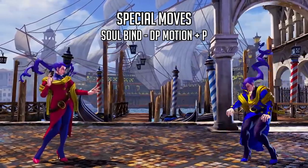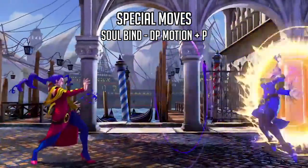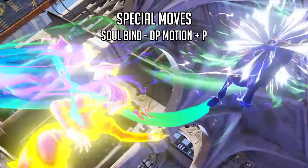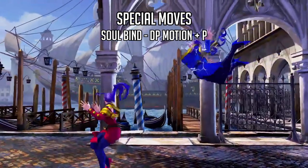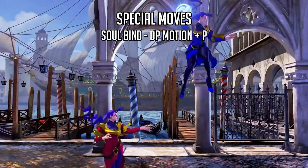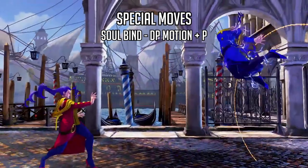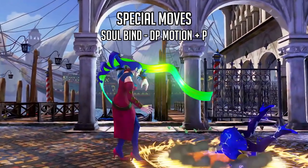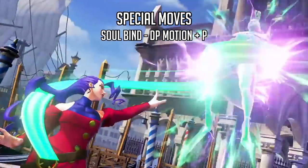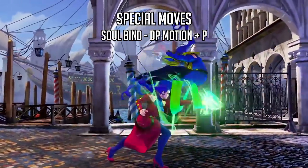The EX version of Soul Bind has some head invulnerability and invulnerability to airborne attacks for the first couple frames — we see Rose's air fireball go completely through her while doing Soul Bind. The EX version also nets a wall bounce, allowing her to convert right after into whatever move gives the most knockdown advantage, likely Soul Spiral. Since wall bounce forces a normal rise, even if she doesn't convert into a special move, the opponent is forced to get up one way. This is really good as an anti-air option and a solid replacement for Soul Throw.